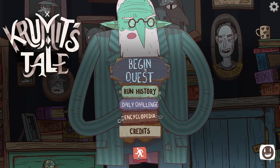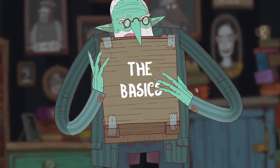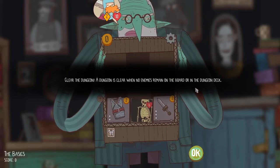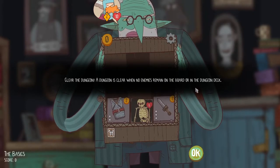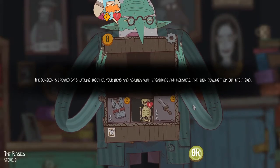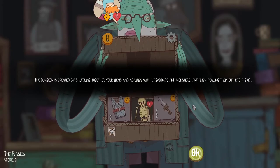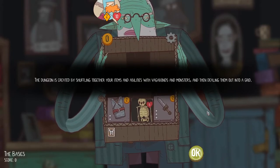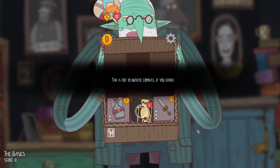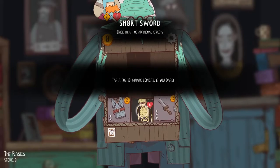Let's begin our quest with Krumit's Tale. Alright, you get to learn about the basics. Clear the dungeon — the dungeon is clear when no enemies remain on the board or in the dungeon deck. The dungeon is created by shuffling together your items and abilities with vagabonds and monsters, then dealing them out into a grid.